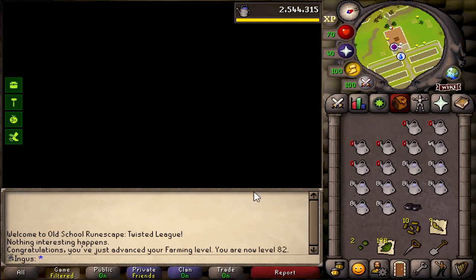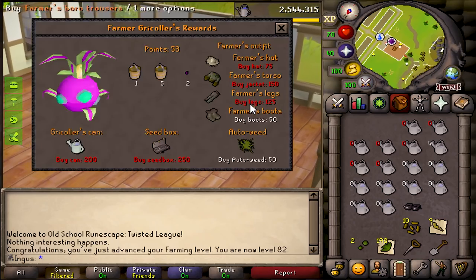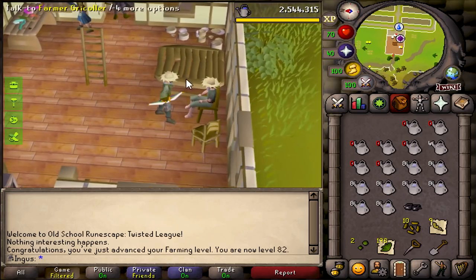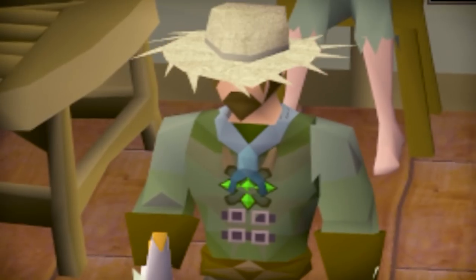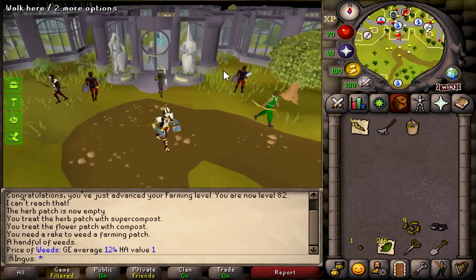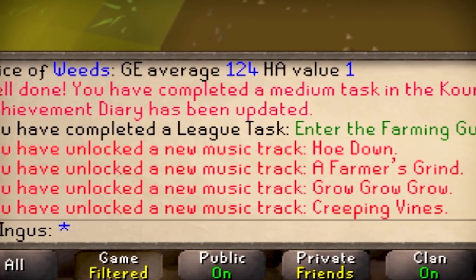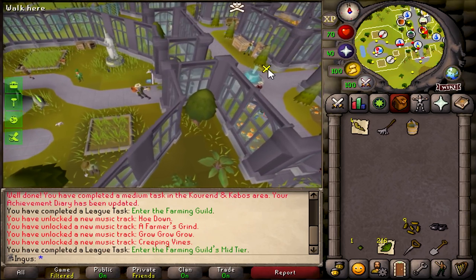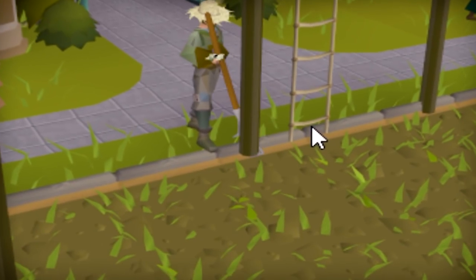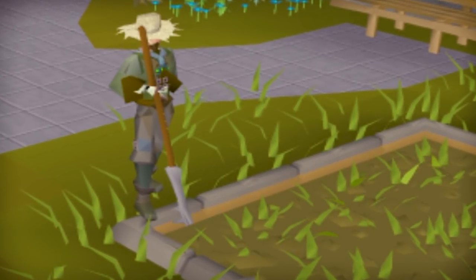That should give us the level to enter the highest tier of the farming guild with a garden pie boost. I'm going to buy the auto weed, activate it — now we never have to rake weeds again. Here we are, finally — we can enter the farming guild for another task, and a lot of music tracks. There's another one — may as well get rid of all these weeds for once and for all, and they'll never come back again.